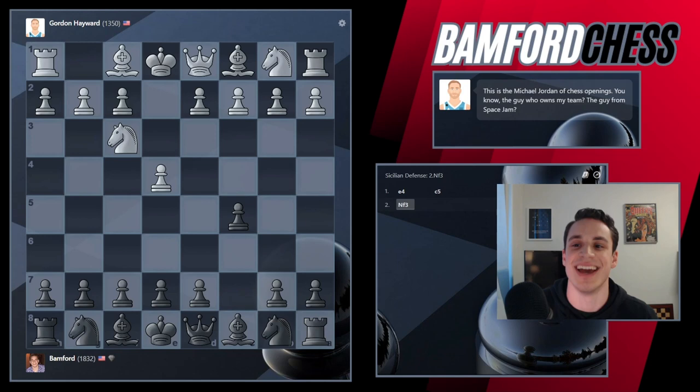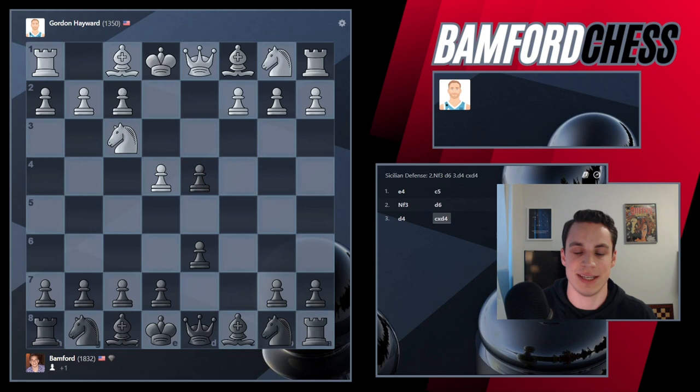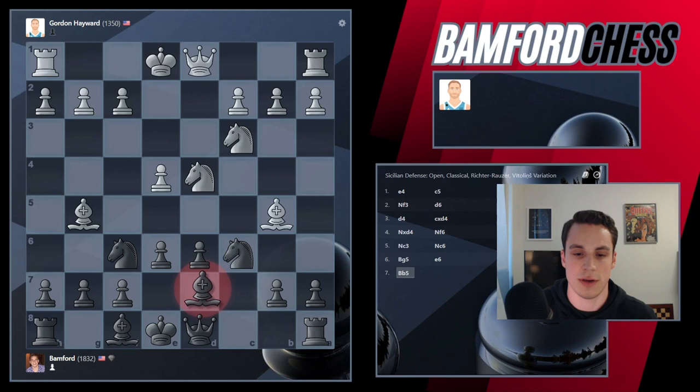Okay, so he plays E4. Let's go C5 — this is the Michael Jordan of chess openings. I do remember Space Jam, a classic. Alright, so we got the open Sicilian here. Takes back, let's go Knight F6. Alright, we got all the Knights out. A little Richter-Rauser variation. Let's play E6 here.